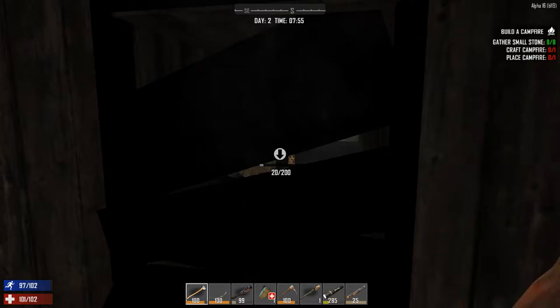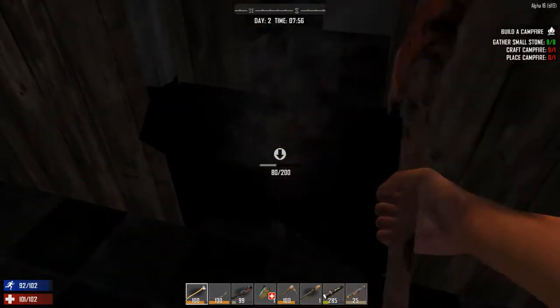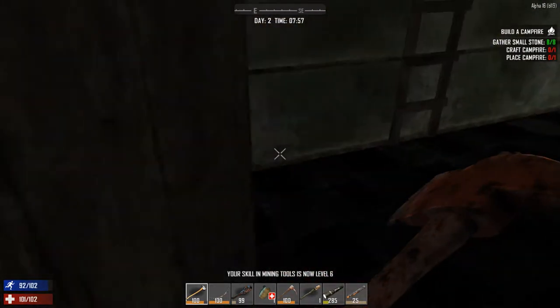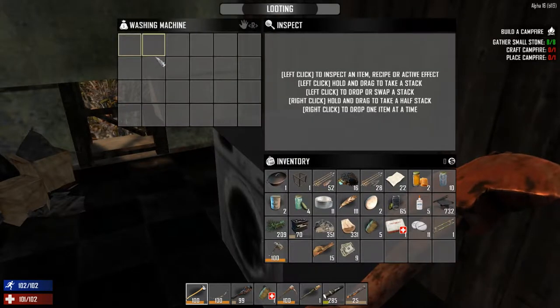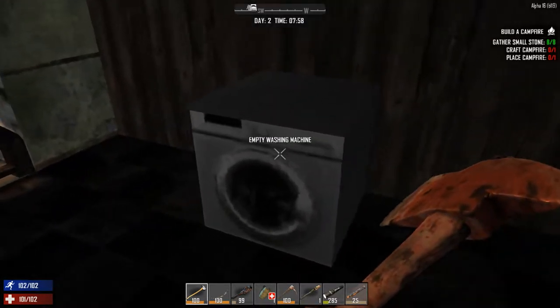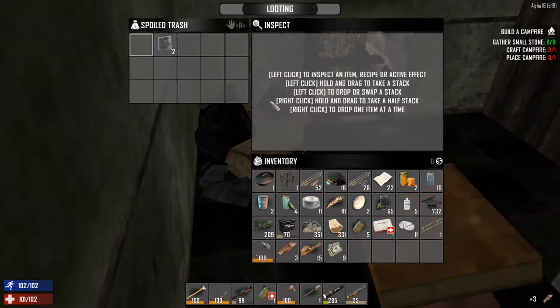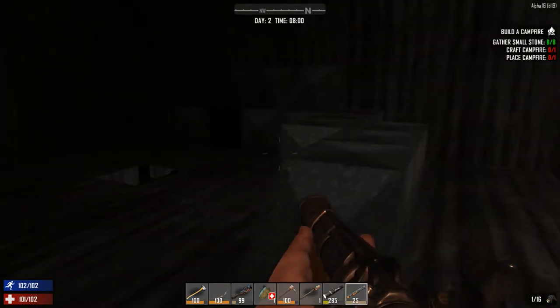Why is it telling me to craft a campfire? I thought I already did that — I don't know, so we have to make a campfire. Anybody in here? Oh look, check out this washing machine — that is the coolest texture I've seen in a long time. Leather gloves, I'll take those. Let's get the blunderbuss out because there's probably gonna be zombies up here.